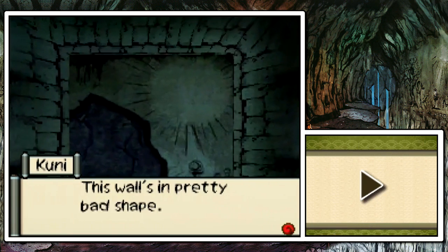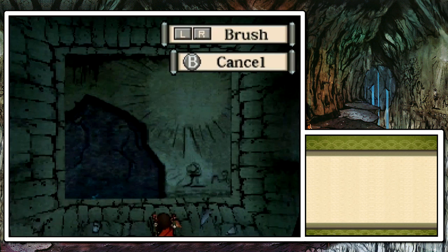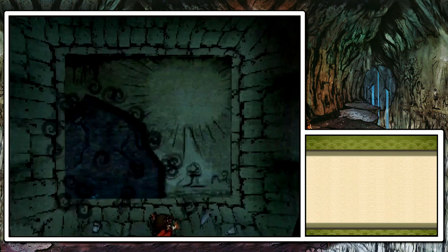Speaking of beta content, this is actually another instance of it. This wall's in pretty bad shape — maybe if we fix it up, we might see something cool. This puzzle originally had no slab here, and you'd have to draw a square shape around the entire tablet. But in the final version, you can see that just a small chunk of it is missing. That's a slight puzzle change made between the beta version and the final release.